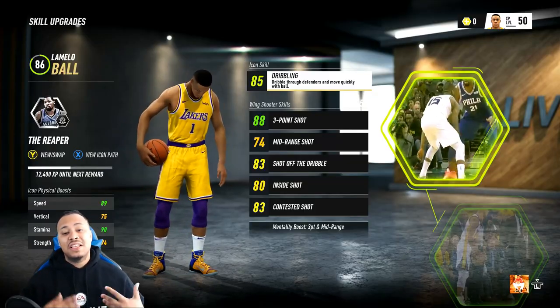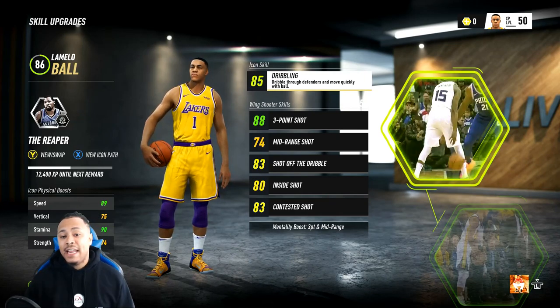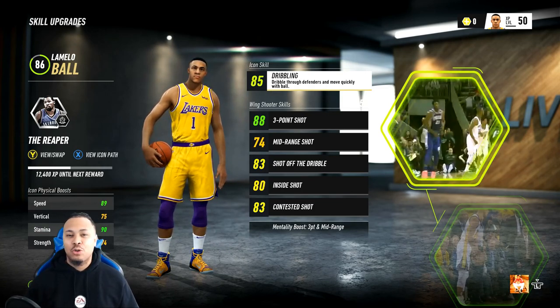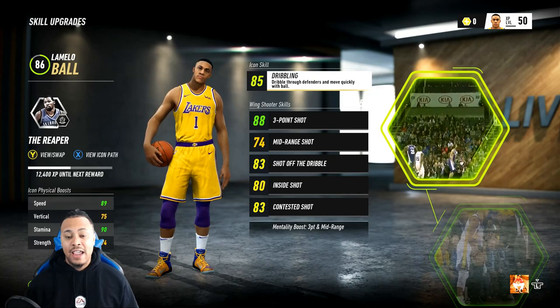As far as his skill points, this is what we actually have right now. He's an 86 overall, 85 dribbling — that is already maxed out for him — and 88 three-point shot. I feel like he does have a really good shot from what I've seen in highlight tapes and whatnot. I'm not sure if he's like some prolific shooter, but I've seen him cook, so I went ahead and gave him an 88 shot.